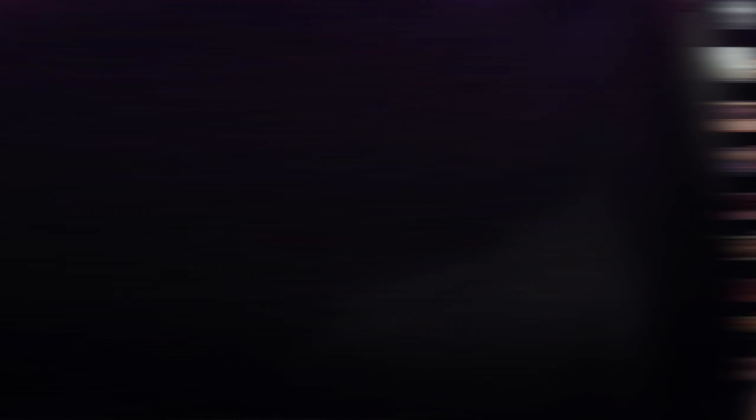Step 7: Time to test and adjust. All that's left now is to play the deck and have fun — that's what we built it for. See which cards are overperforming or underperforming, and how the deck feels against those top meta decks. Fine-tune it until you find that sweet spot. Building decks around the cards you love doesn't have to be impossible, and all the games you win will feel that much better knowing you crafted it with your own hands. As a bonus, I included one of the fun games I had with this deck after I built it — enjoy.